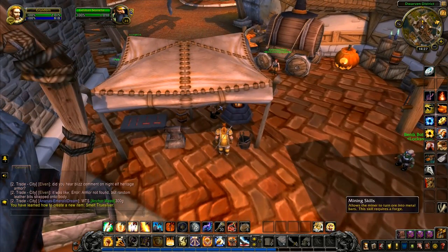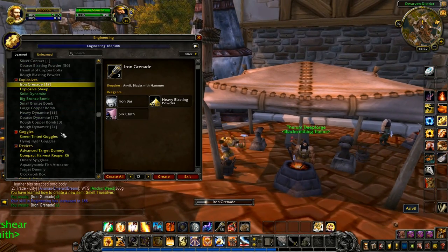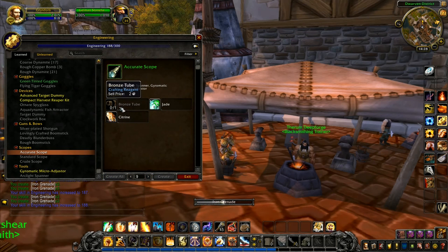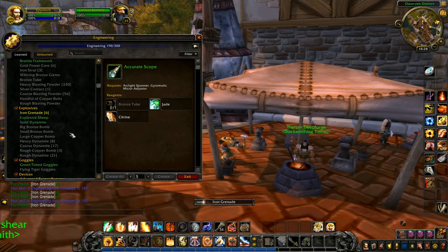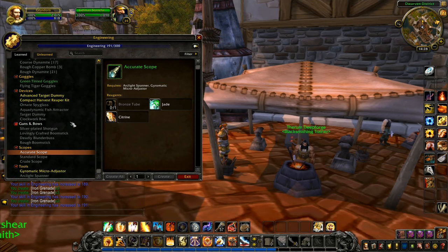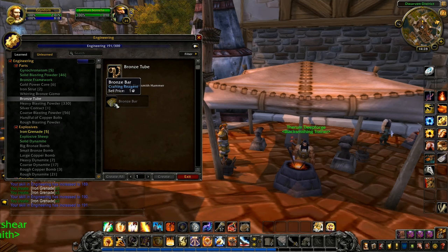We'll go back and we now want to go to engineering — grenades right there. I'll just start making some grenades. I think it might be good if I could get an accurate scope, but there's a jade and a citrine I don't have, and I don't have a bronze tube either. There's a copper bomb there — where is the bronze tube? Inventory is full. There's a bronze framework that's still yellow, which is good. Bronze tube: I need one bronze bar.